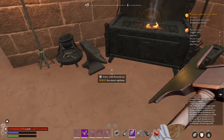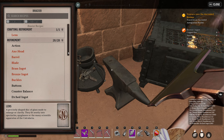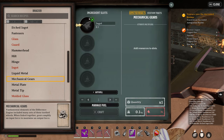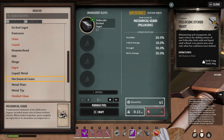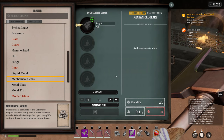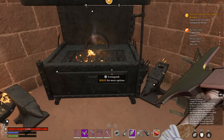While that is crafting, we are going to go over here and make mechanical gear using the exact same elicit material, because we're trying to stack all of this. For this here, we are going to make 10 as well. While it's crafting, we are just going to wait.